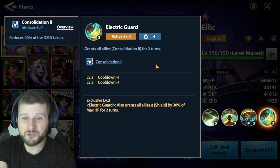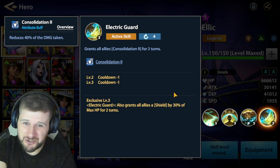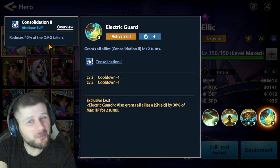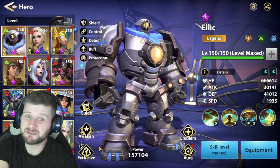His ultimate grants all allies Consolidation Two for two turns — a 40% reduction in damage taken, which is a huge amount. This affects everything: not only direct damage but also damage over time. Now let's have a look at his exclusives after seeing his amazing supportive kit.